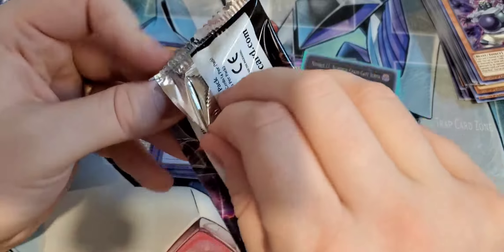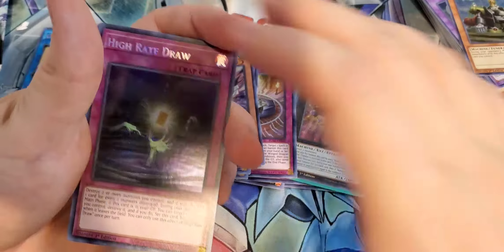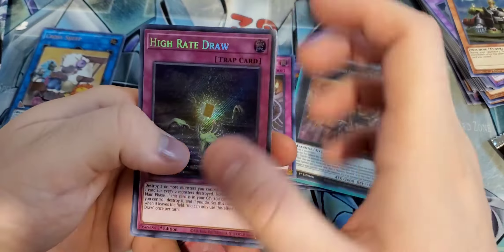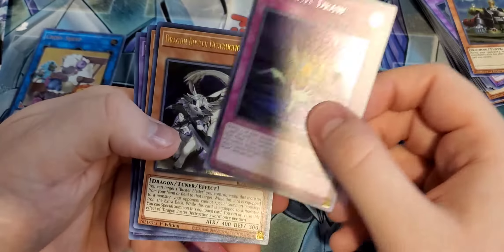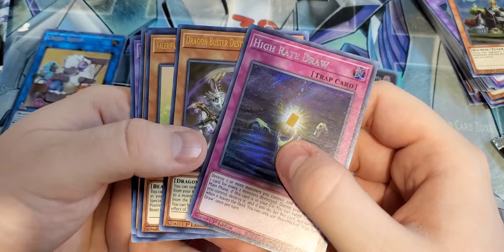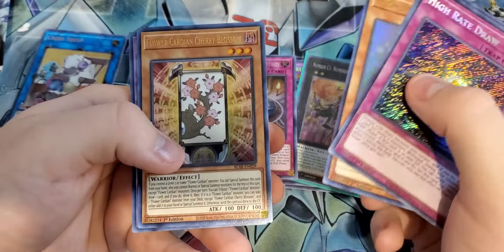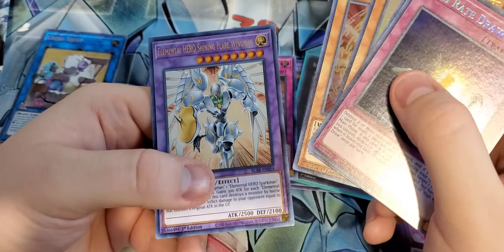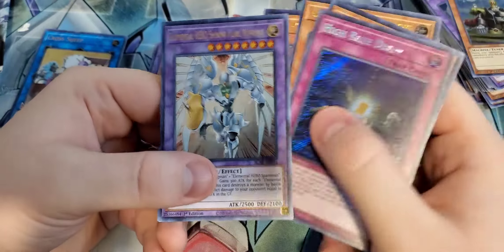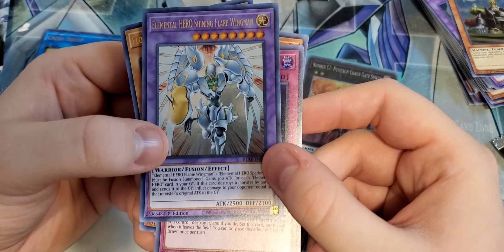We will probably make a Fossil deck profile in the future, so hopefully you guys stay tuned for that one. This is cool to see these guys get reprinted with the Obedience Schooled here. Invoked Elysium, Fire Flint Lady — really cool card for Infernoble Knights. Appliancer. And Glacial Beast Blizzard Wolf — I think this is new.